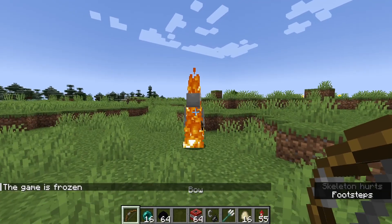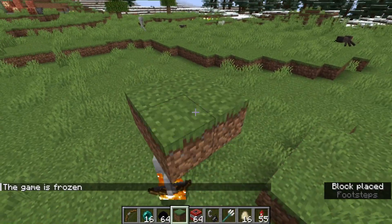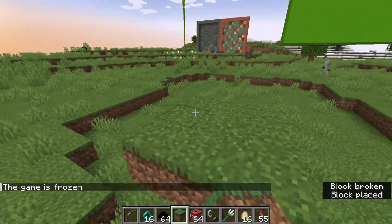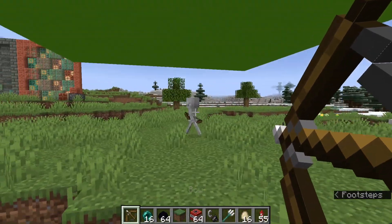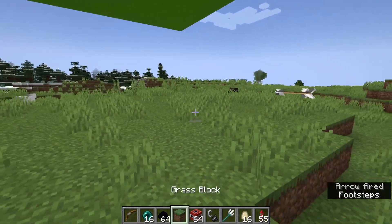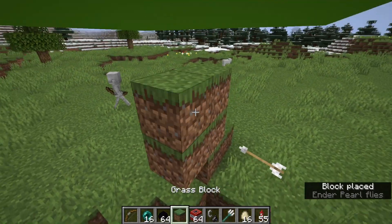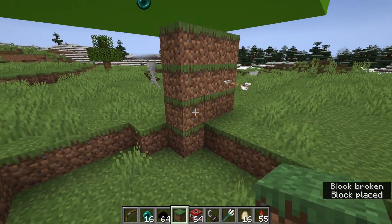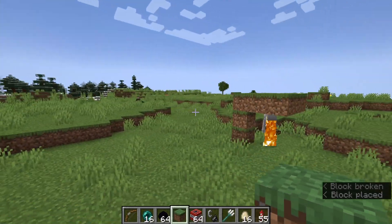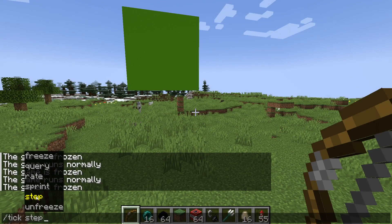A good example of this — back about a year ago there was a trend where a skeleton was burning, so someone would place blocks above their head so when the game unfroze the skeleton would be safe. There were also ones where arrows were shot at something and someone would place blocks so the arrow didn't hit what they wanted. That is exactly how this was done — but before, you'd obviously need a mod. Now no mod is required; you can do it within the default game.